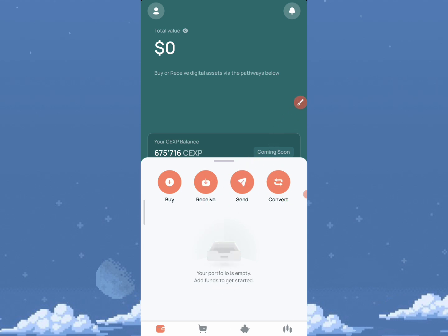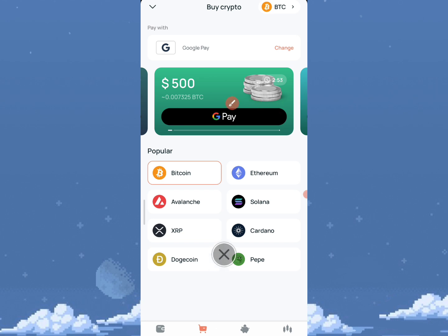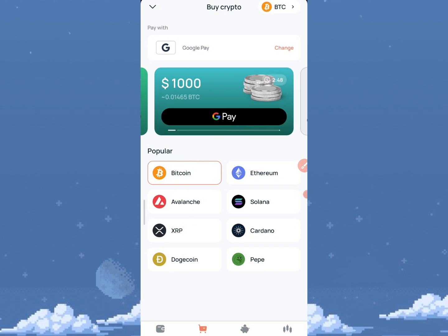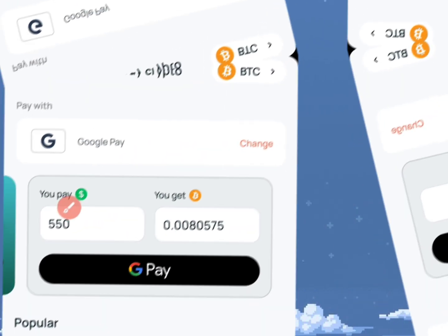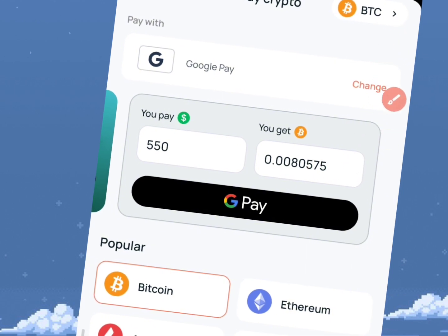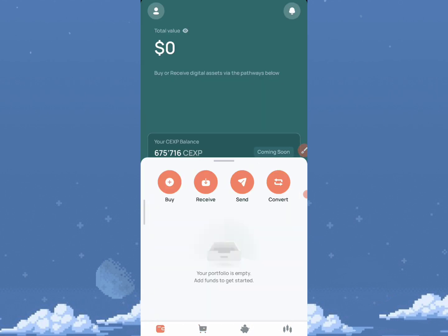Once you click on wallet, you'll see options: buy, send, receive, and convert — just like other exchanges. If you click on buy, you can purchase using different methods including eBay or Google Play. You can buy any amount you want; there are currently some price reductions. Popular coins available include Bitcoin, Ethereum, Solana, DOGE, and PEPE.